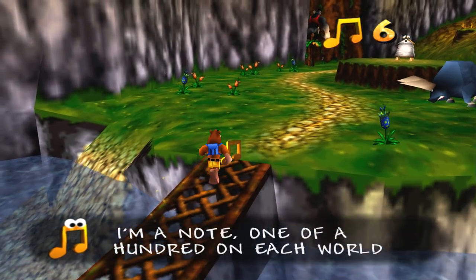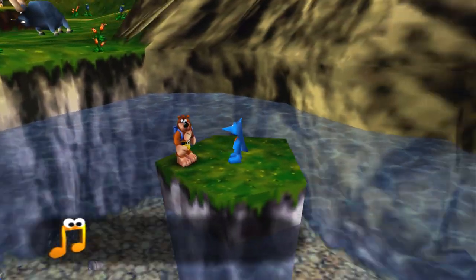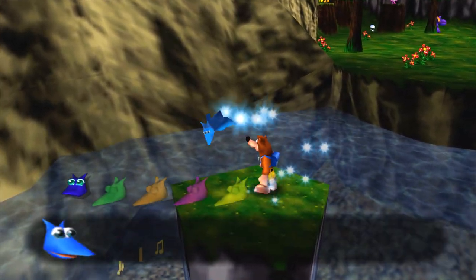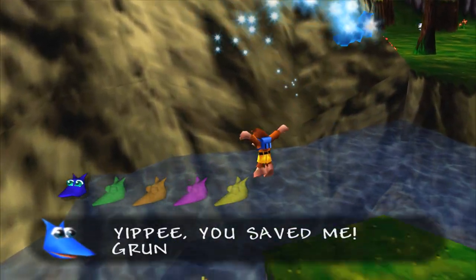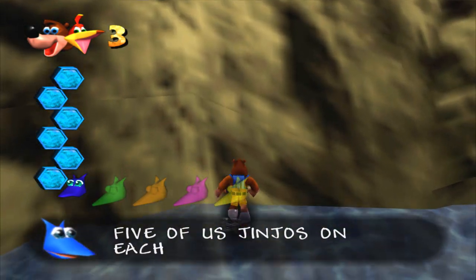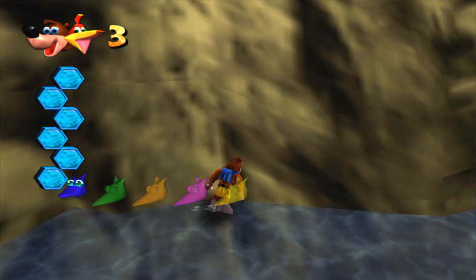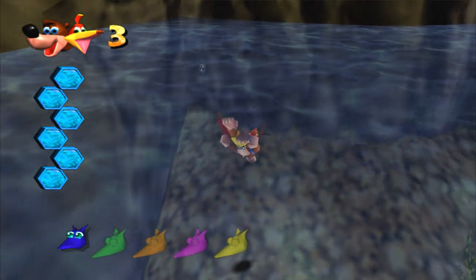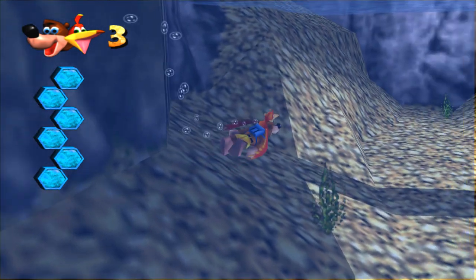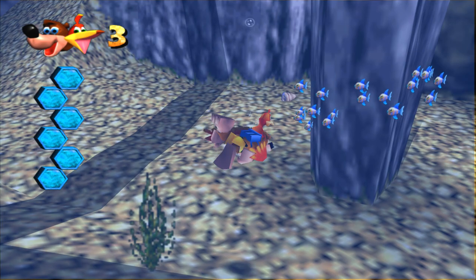And here are 7 right off the bat. There are 5 Jinjos — little bird-like creatures. If you collect all 5 of them, you get a Jiggy, of which there are 10 in each world. So: 100 notes, 5 Jinjos, 10 Jiggies.